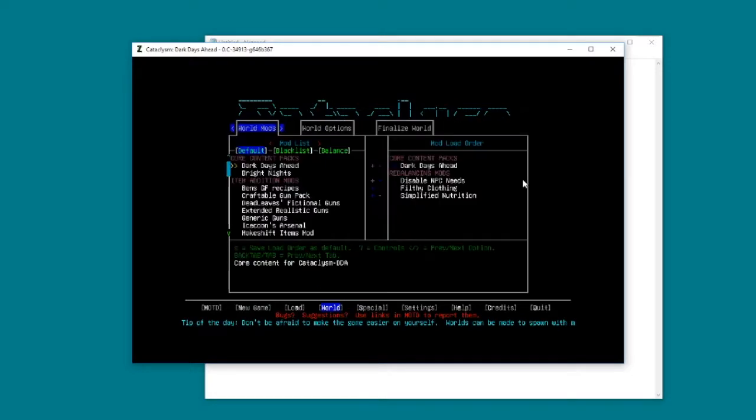One of the first things you want to do is create a new world. What's interesting is these are the mods that are available and these are the ones that are actually in the game. I'd recommend a few of these.